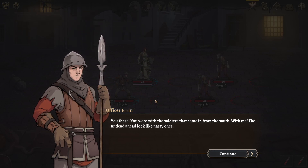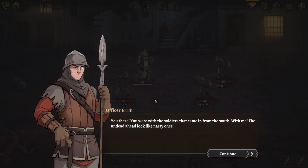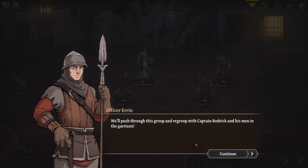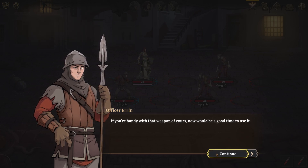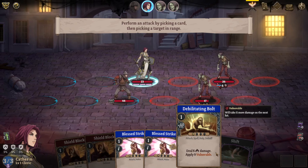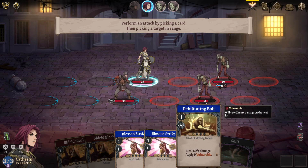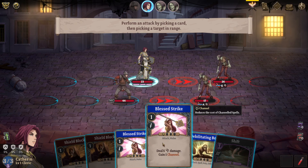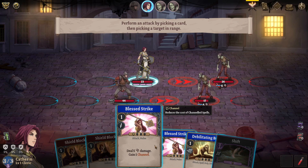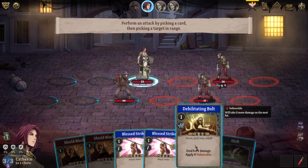Officer Aaron says: 'You were with the soldiers that came in from the south — with me. The undead ahead look like nasty ones. We'll push through this group and regroup with Captain Roderick in the garrison.' Perform an attack by picking a card, then picking a target in range. We've got Debilitating Bolt, which applies nine vulnerable — vulnerable means the target takes more damage on the next turn. And we have a couple of Blessed Strikes. Let's go ahead and make them more vulnerable.